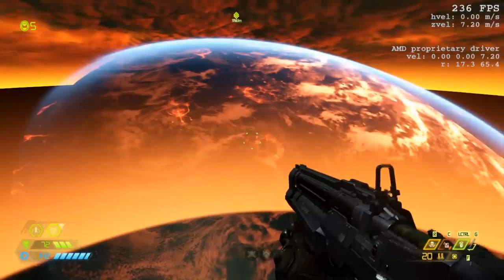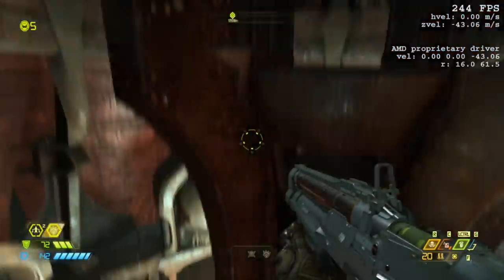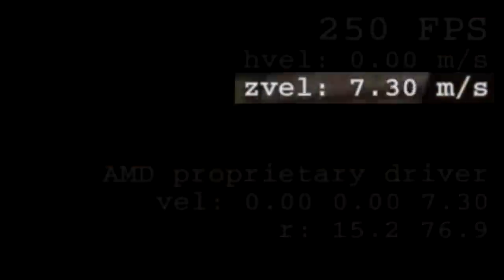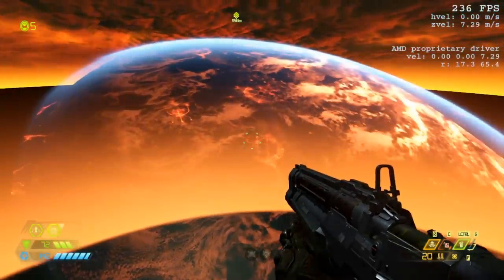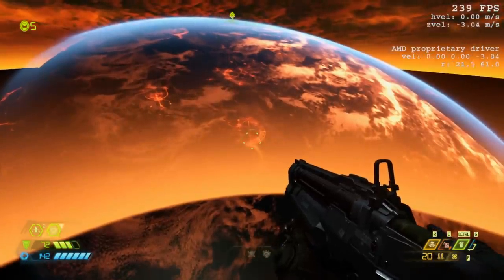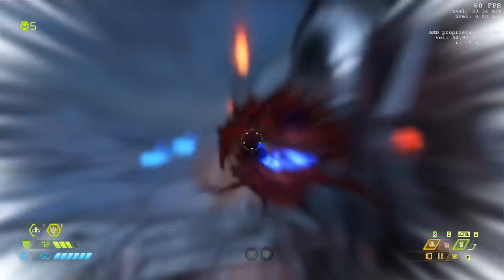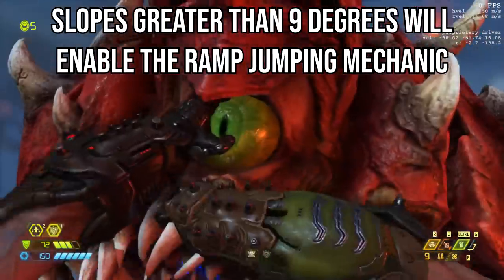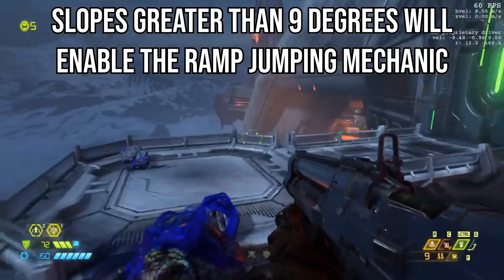This fact alone won't lead to crazy jump velocities though, as the game does not normally stack jump velocities. Every time you jump, the game sets your upward speed to a set value, so it doesn't matter how many times you jump — each jump will result in the same value. But there is one instance where your upward velocity does stack, and that is when standing on a ramp. Doom Eternal has a built-in mechanic called ramp jumping. Whenever the Slayer is standing on solid ground, the game will check the angle of the ground, and if the slope is greater than 9 degrees, it will flag the ground as a ramp and automatically enable the ramp jumping mechanic.